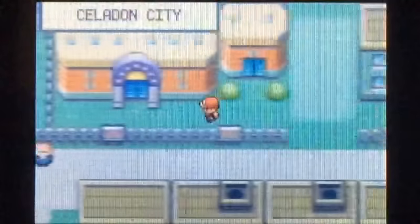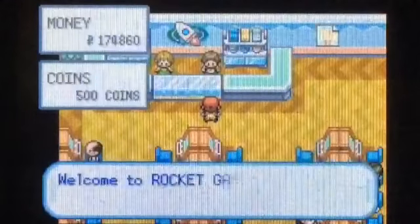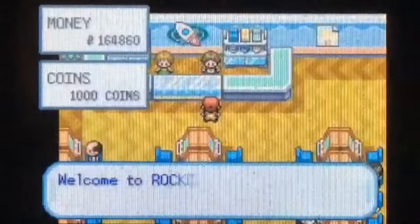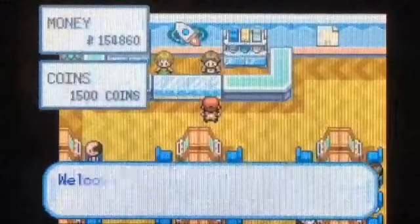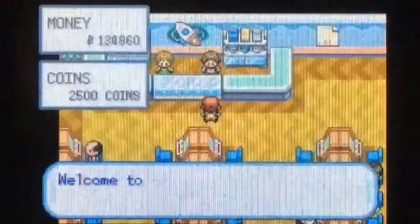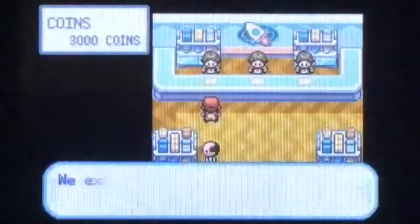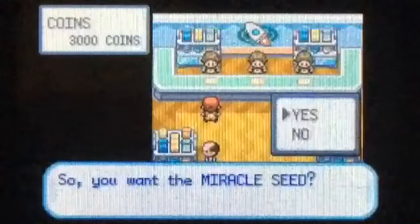Now we've got to go back to the Game Corner. We'll check the prices first. We're not going to buy any TMs — I don't really need them. We need 3000 coins — basically I'm trying to buy the Miracle Seed, Charcoal, and Mystic Water.